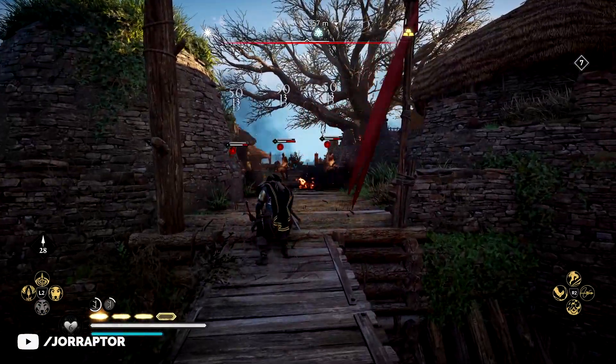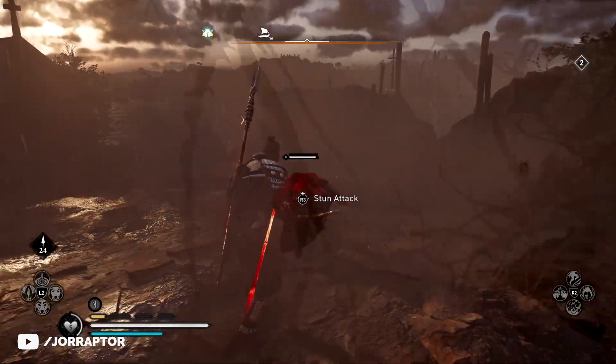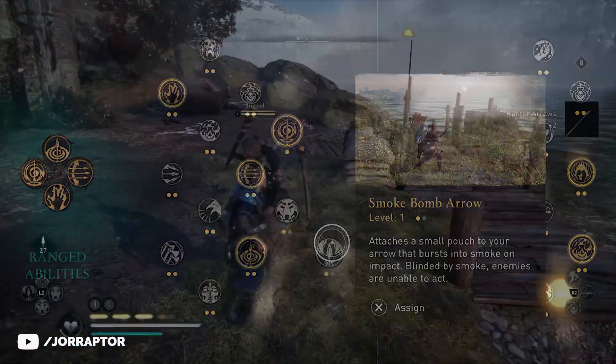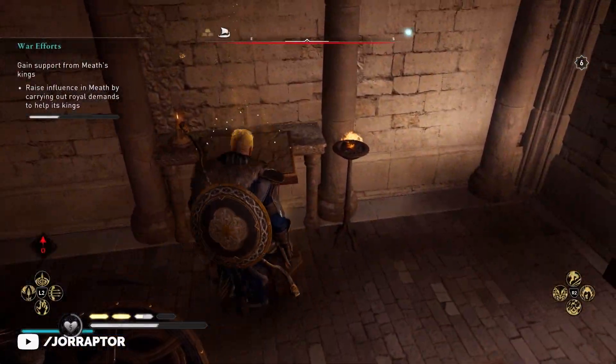I already went in depth on the amazing Smoke Bomb Arrow in a previous video — you can use it in a ton of situations. I do wish I could revert it to rank 1, but we discussed that before and I'll link to it at the end. Now I want to go over the other two abilities in the Wrath of the Druids DLC that are super fun to use and quite powerful too.